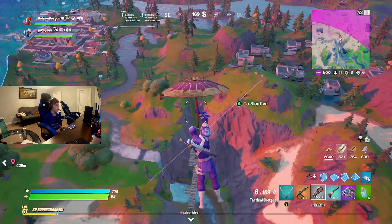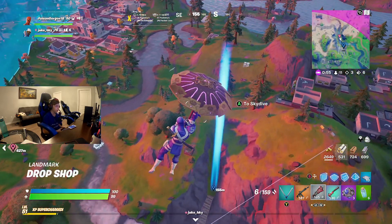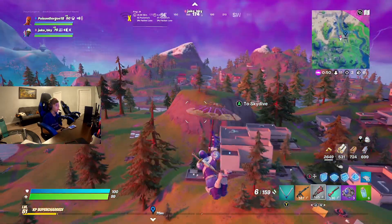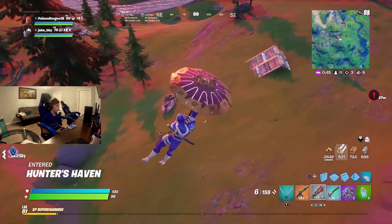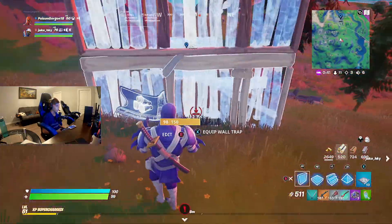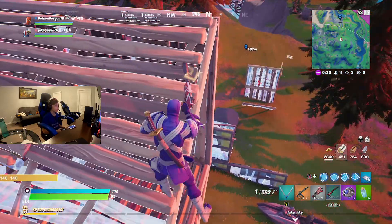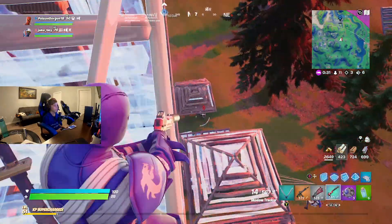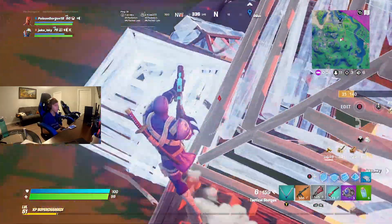Whoa, oh there's actually a guy here — do you want to land on this guy? There's a guy right there, we could land on him. Yeah, right there, right there, right here. Oh no, there's a duo — tag 25, ping. Tag another 20.